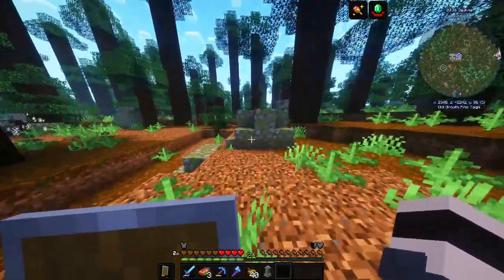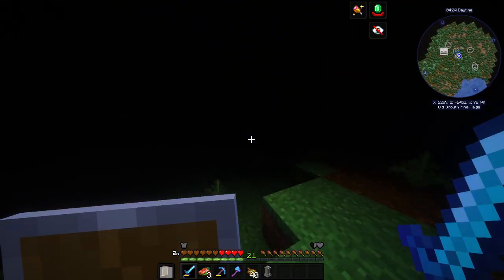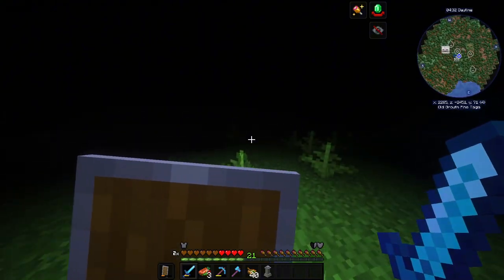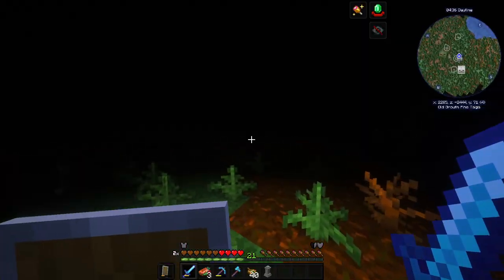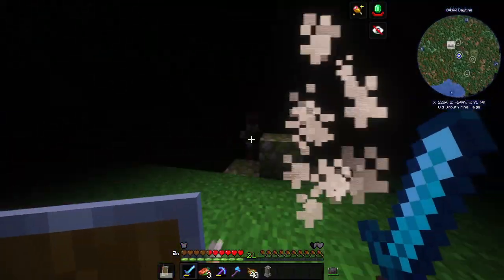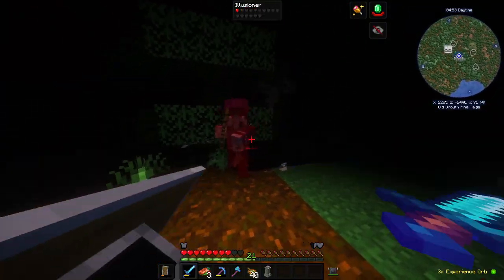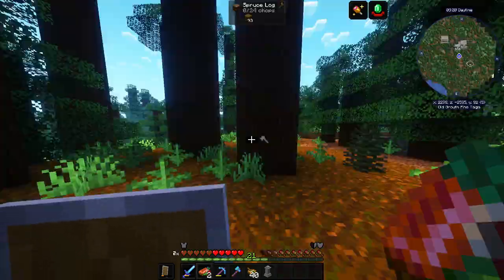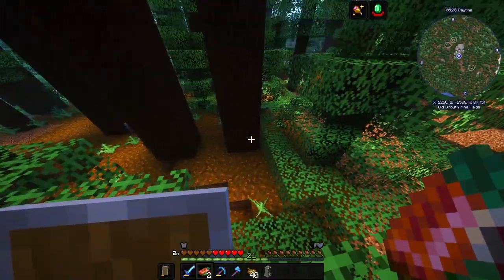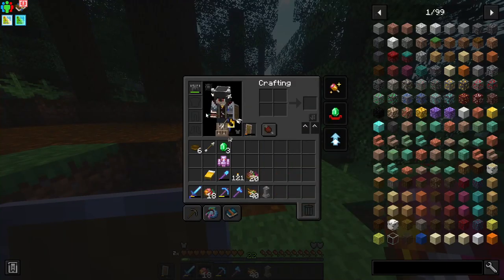This forest is full of pillager outposts — we don't want to be here. Another pillager — there you are! And is that another illusioner?! I like how killing his clones doesn't hurt him but his arrows hurt me — make it make sense. And more pillagers on the map, why are there so many pillager outposts? I'm sick of seeing them, but they love to see me.